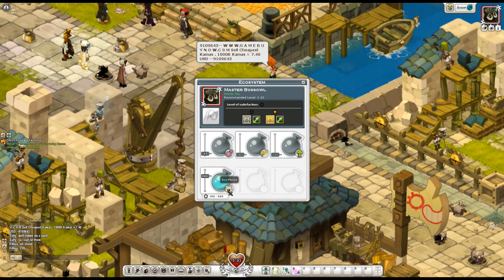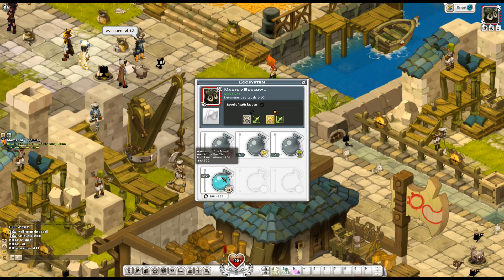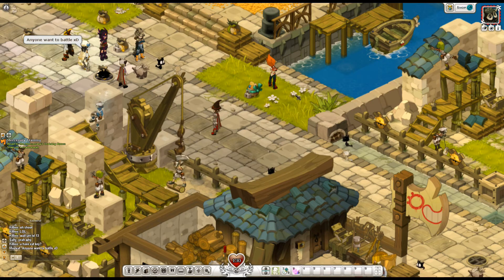There's a Bow Meow Master boss — it says the amount of Bow Meows wanted by the clan member is between 100 and 600. I've been collecting their essence. So that's the ecosystem system — there are a lot of different cool things in this game.